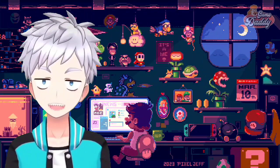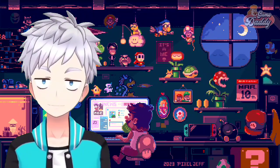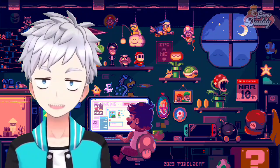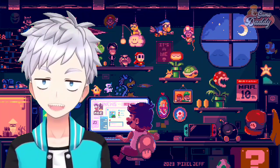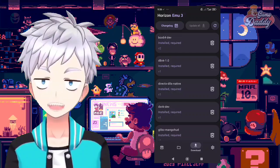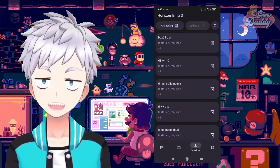For those who are not familiar with MUGEN, it's a fighting game engine that allows you to create your own fighting game. What's more amazing about Horizon Emu is it's not complicated to use, unlike WinLater — no more command lines or codes to paste or whatsoever. All of the prerequisites of the emulator are just one click away to download.